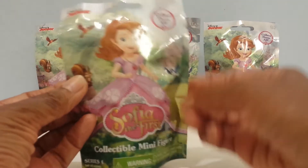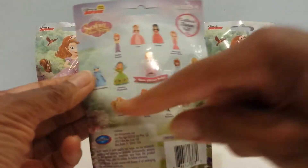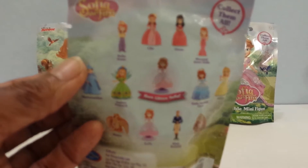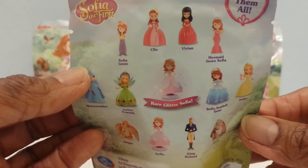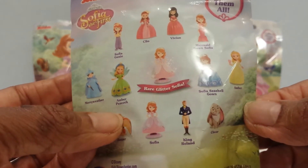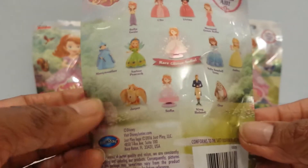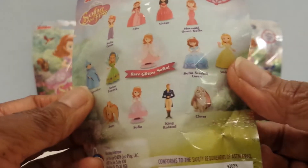Here is the bag. This is how it looks — Series 4 — and here are the figures. There are 12 regular figures and then one rare glitter one. Let me quickly name the ones we can get: Sophia, Cleo, Vivian, Mermaid Gown Sophia, Meriwether, Amber Peacock, the rare glitter Sophia, Sophia Seashell Gown, Amber, Jasper, Sophia again, King Roland, and Clover.